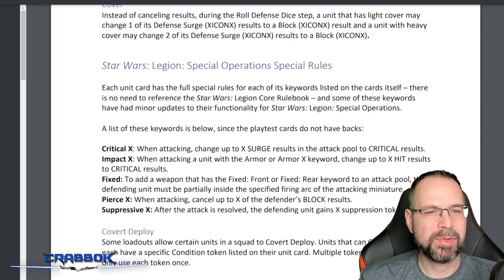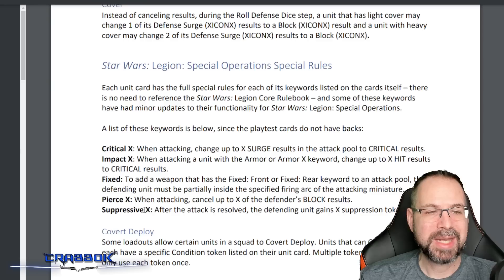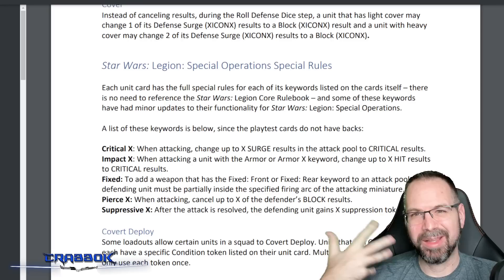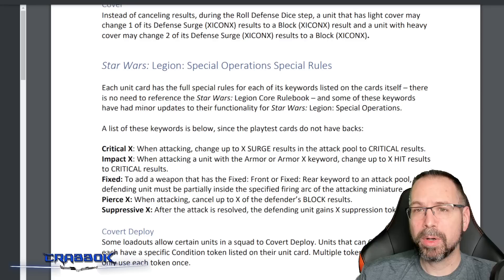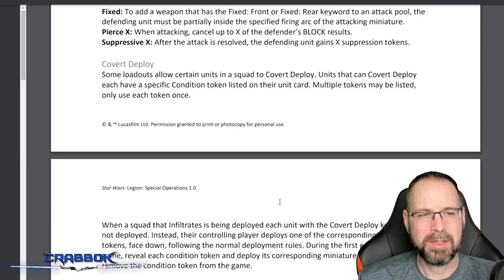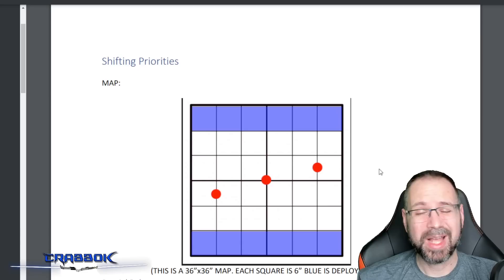There are some keyword reference changes — notably, Suppressive can now have an X value after it, whereas before it was just Suppressive with no number. Since this is a living document and they're asking for feedback, a lot can change. There's also a Covert Deploy mechanic with a special condition token listed on unit cards, allowing you to try to infiltrate-style deploy. Some special tokens go along with that.